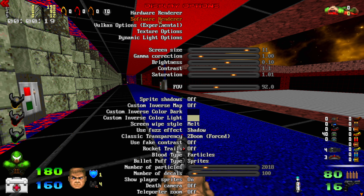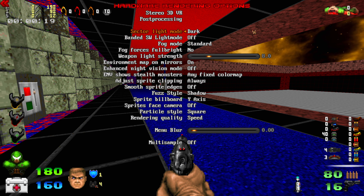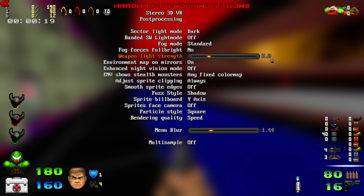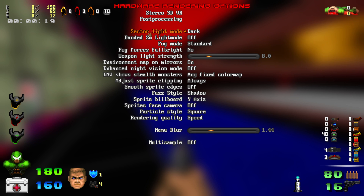Software renderer is not necessary unless you're playing software mode, so I'm skipping it. For the hardware settings, for most of this stuff you can just copy my settings. I would recommend choosing dark mode for the sector light mode. I believe that most mappers, when making their maps, make them with dark mode on — so if you're playing with dark as well, you get the intended experience from the maps they're making.